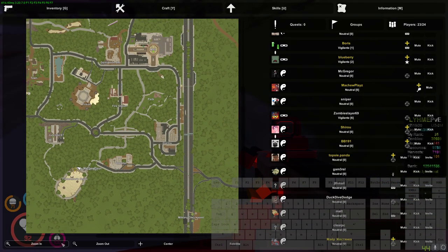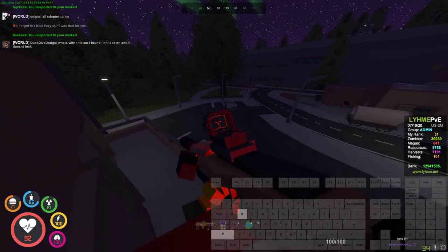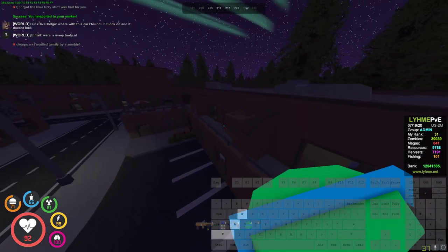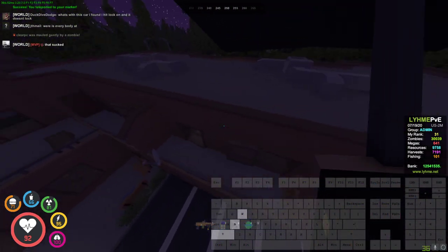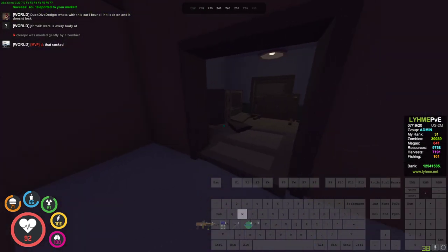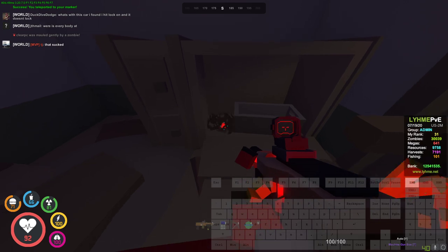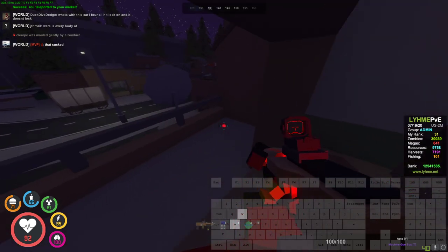The third one is going to be in the dorms, so it's going to be about here, in the second place here. That's going to be the red key card.